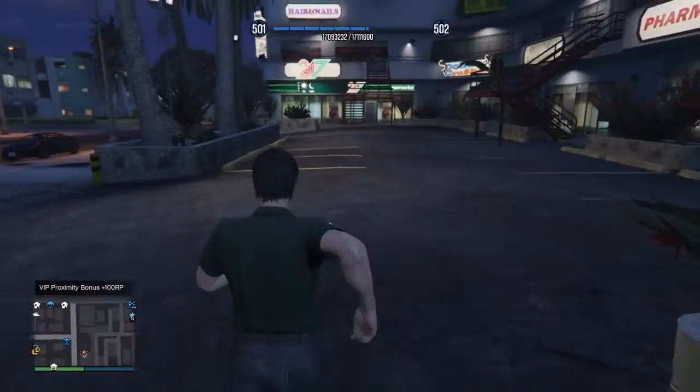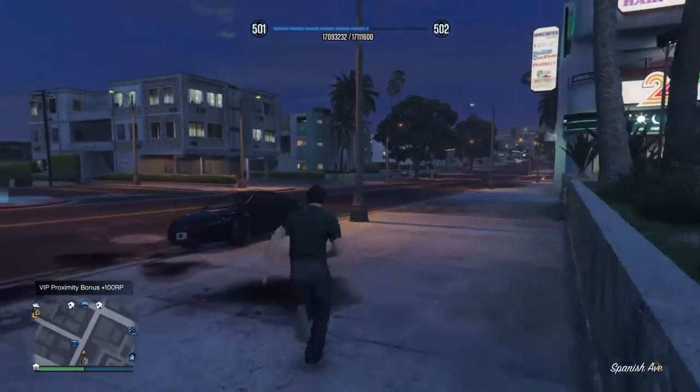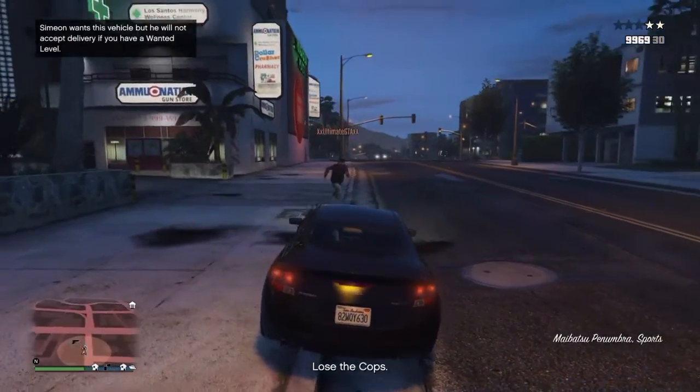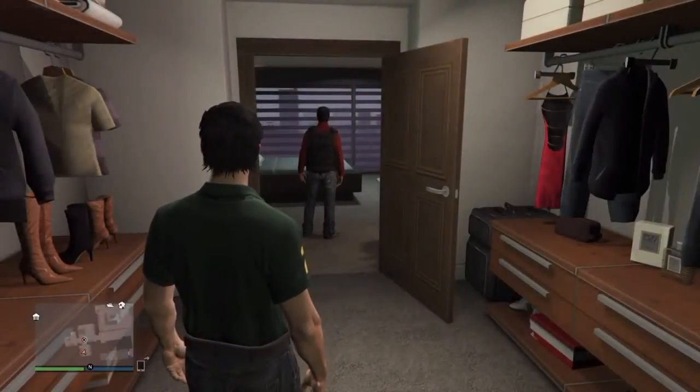Once you do buy the shoes, you want your friend to immediately put you in a different suit as soon as you're back out from that. Then you just want to go to your apartment. You need to make sure that you are prepared to do this with your friend, and as soon as he puts it on none, the armoured outfit will disappear.